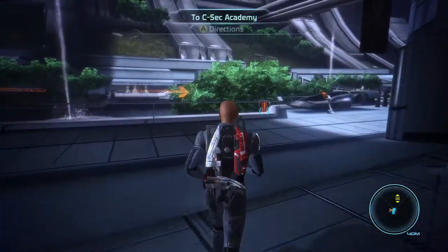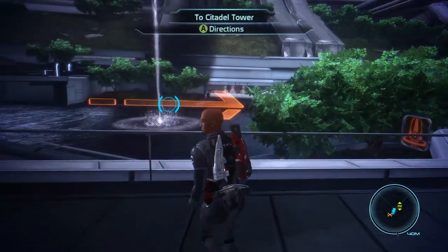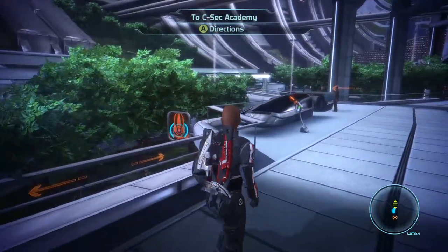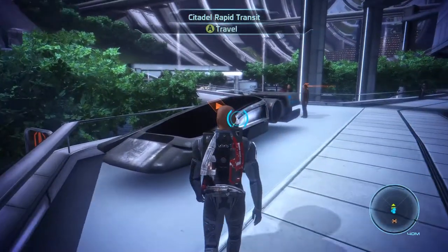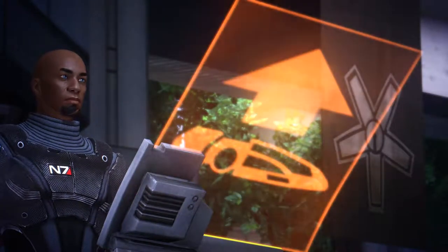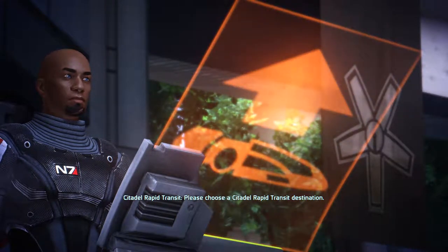There's something else I need to do. Let's see, do we get points for looking at this stuff? Citadel Tower is a tall white structure far off to your right. I think on board the Normandy, if you have these little icons, you get experience. We'll see. Presidium location - I don't want to go to the tower.